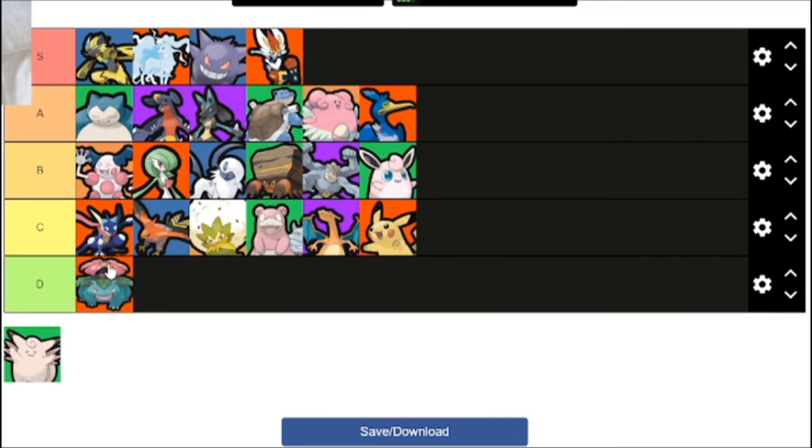Venusaur basically just needs a damage buff — it's a bit lacking in damage. The A tier Pokemon do what they do and do it well, and what they do is some of the strongest stuff. Garchomp and Cinderace, along with Zeraora, are the best Pokemon for taking down Drednaw, Zapdos, and Rotom. With how the game is right now, that obviously puts them in a higher tier.